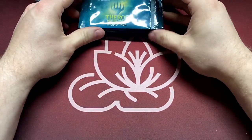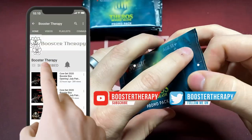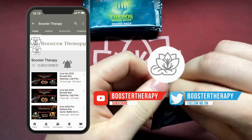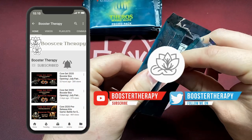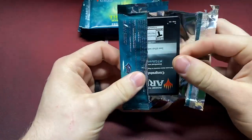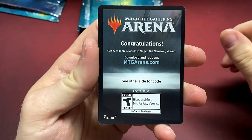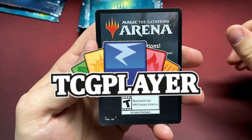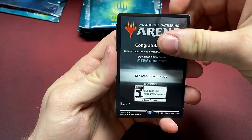If you want to support Booster Therapy, it's super easy — please just be a subscriber, hit the thumbs up, it really does help. Ring the bell so you get notifications on new content. Other ways: become a patron, there are links in the description below, or if you're buying cards like the ones I'm about to open, head to TCGplayer and click our affiliate link first.